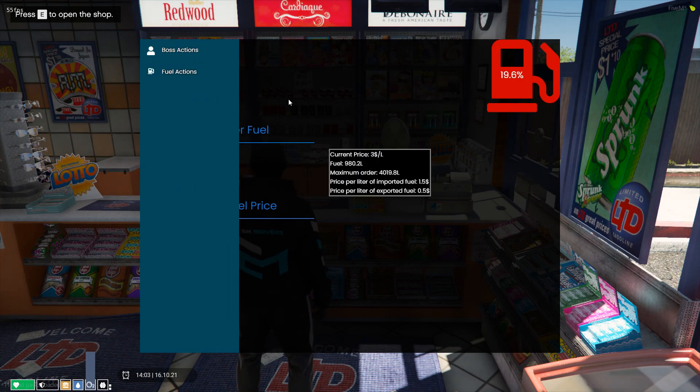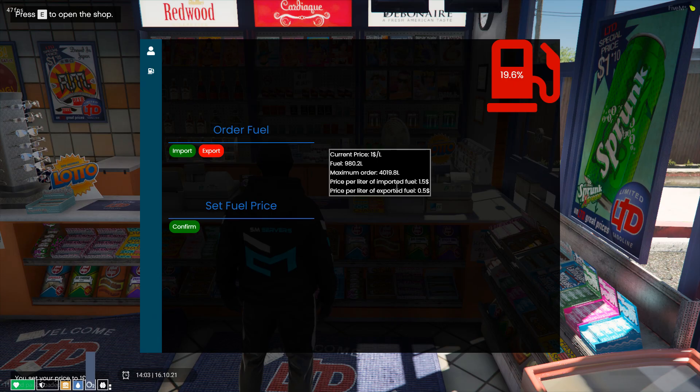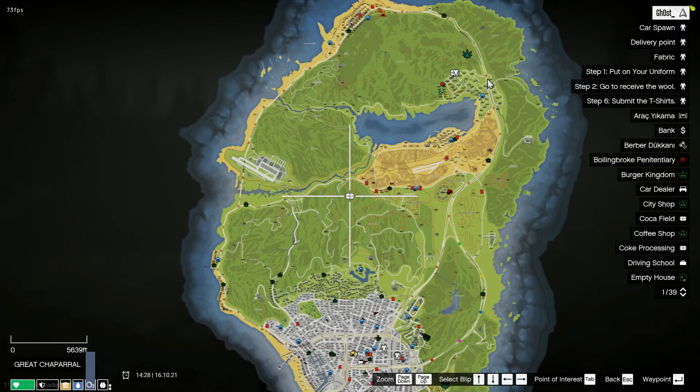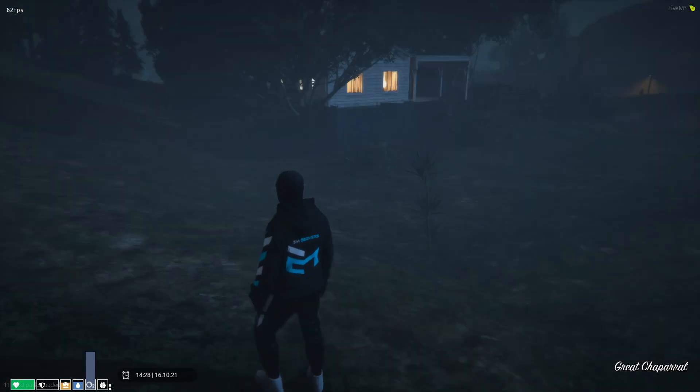You can also purchase gas stations and sell gas to your citizens. Moving over to the drugs, you can see two of these on the map already.